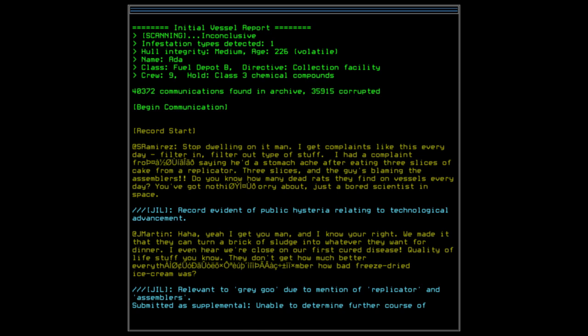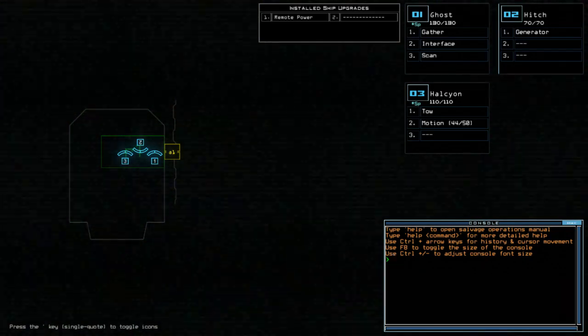The log from this station complains about a stomachache after eating three slices of cake from a replicator — guy's blaming the assemblers. It talks about public hysteria related to technological advancement, but also the amazing things assemblers can do — turning a brick of sludge into whatever you want for dinner, even being close to curing disease. The game notes this is relevant to Gray Goo due to mention of replicators and assemblers, submitted to supplemental. It appears maybe we don't actually have to find interfaces specifically — you might just have to go there and you'll get the records.